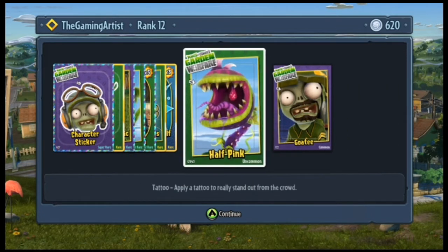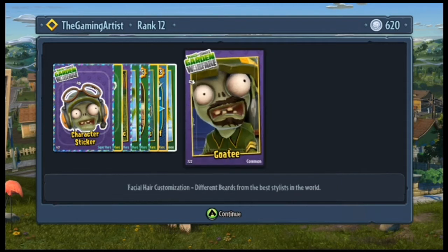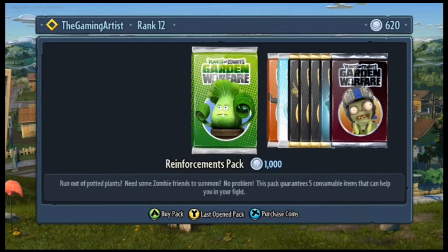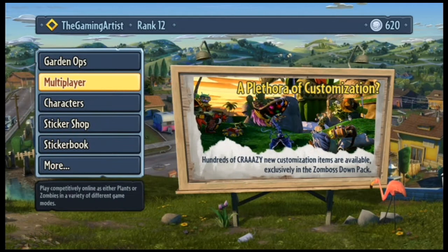My least favorite zombie. Eyeglasses, goop shroom, photosynthesis upgrade - that's pretty cool. Garden Ops self-revive, those are always good. Half pink and goatee. So nothing too great. It's pretty good that I got these upgrades because that's always good, but yeah, not really fantastic.